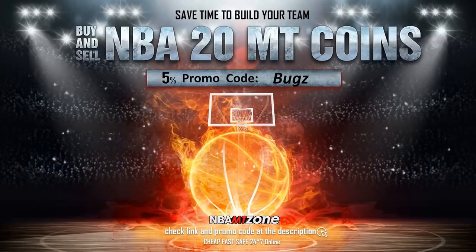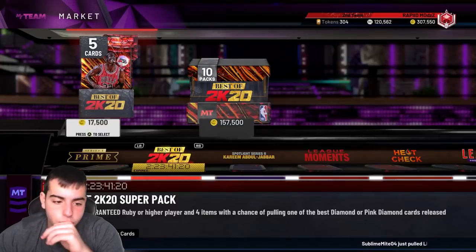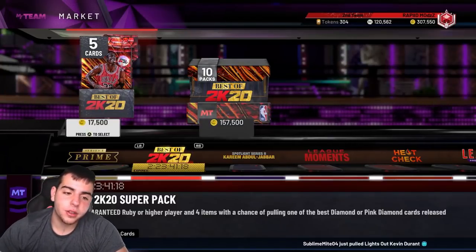What's up guys, if you want cheap, fast, and reliable NBA 2K MT coins, head on over to NBA MT Zone and use code 'bugs' for 5% off at checkout. What's good YouTube, it's your boy Bugs back with another NBA 2K 20 MyTeam video.